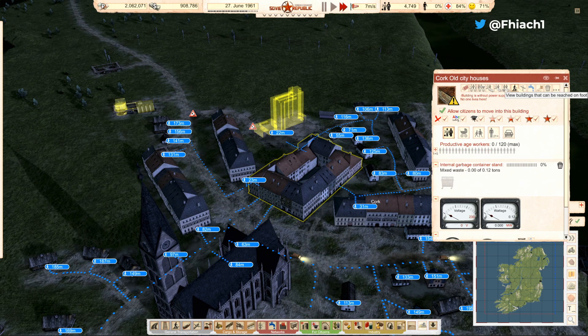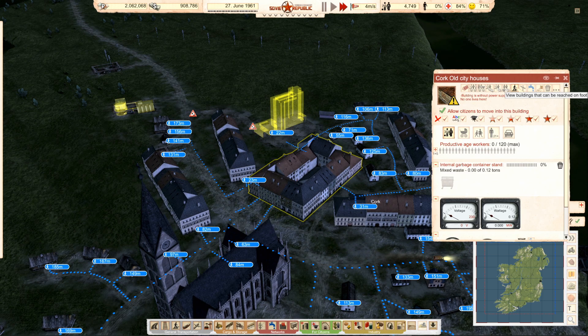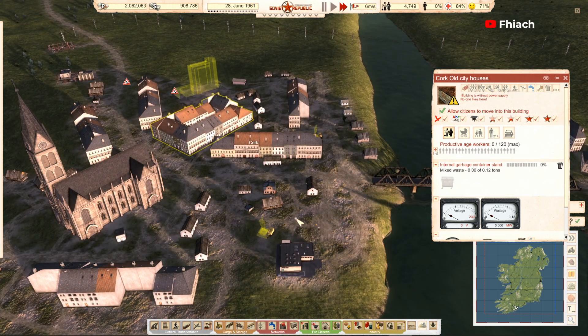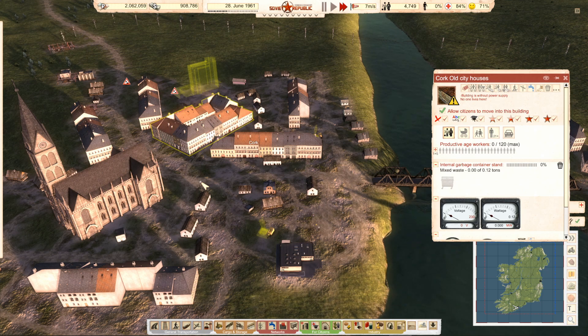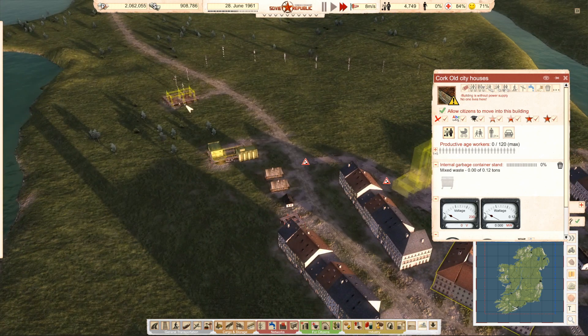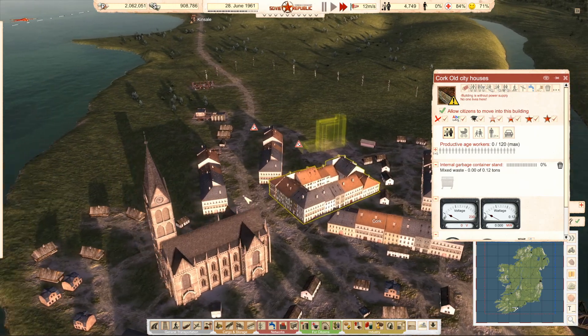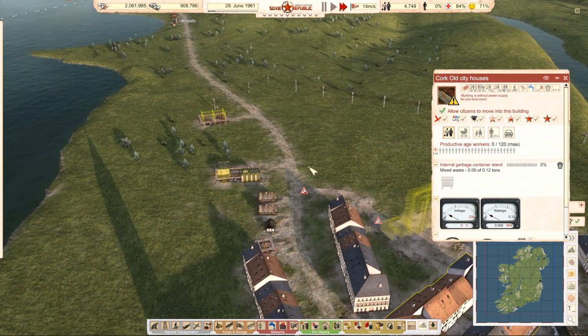That's an issue — we're going to have to upgrade all these roads to gravel as well. We're going to have to make that a priority — get the town upgraded to gravel once we finish this construction. When there's no need for anything else to go through town, we need to upgrade all the roads to gravel so that people can walk a bit further.